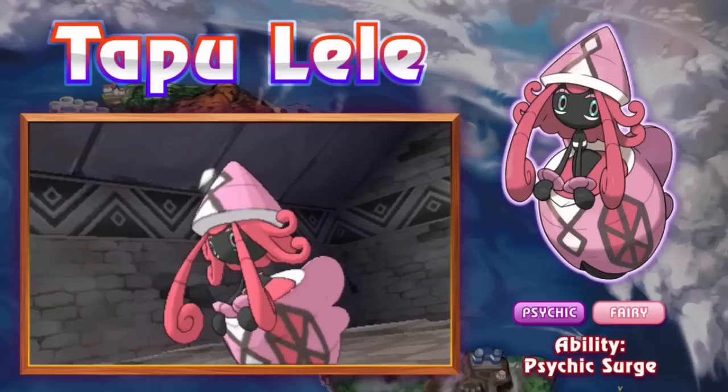Tapu Lele — the only sets I've really seen are Scarf and Specs because it's such a hard hitter that you're better off just taking advantage of what the item gives it. I saw someone toy around with Calm Mind, but it seems inferior to the Choice options. With that, let's move on to the third best Pokémon on this list.